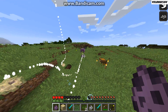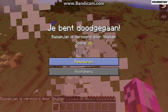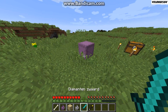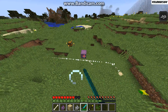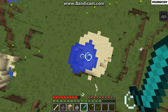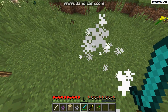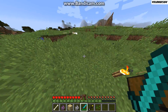These mobs can be found in the new end dungeons that I may cover in another video. The shulker doesn't take damage in block form — it only takes damage when it exposes itself. I killed it. It doesn't drop anything just yet, but it might drop something in the future.